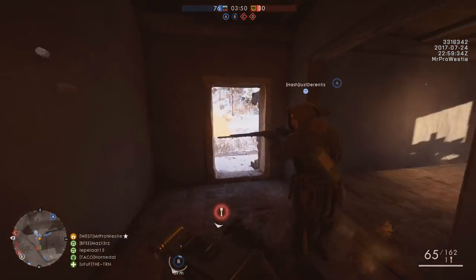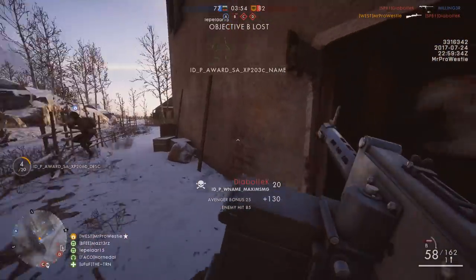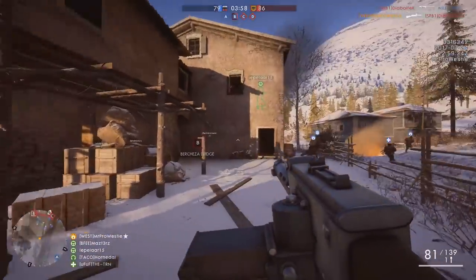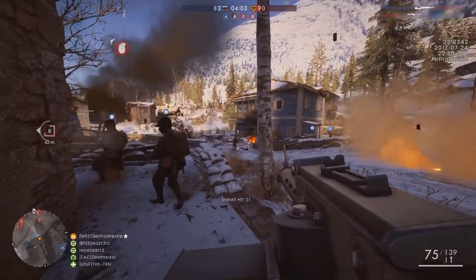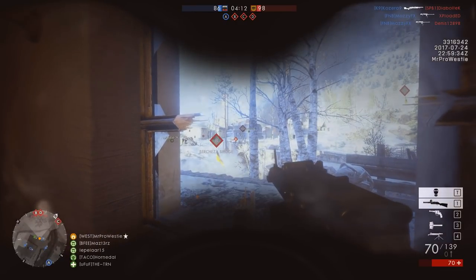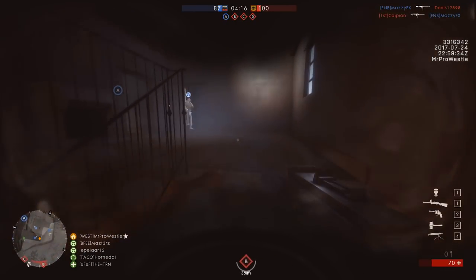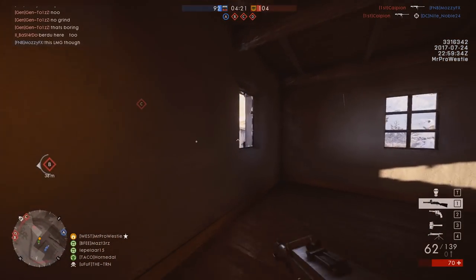Welcome to Brusilov Keep, the second map coming to the In the Name of the Tsar DLC for Battlefield 1. This map is currently running on the CTE and it is just mobbed — the servers are completely full. It seems players are really excited to try out this new map, and this is just the start of what DICE is planning for the CTE over the next few weeks, with more Russian maps and other brand new things that are going to need to be tested by the community.